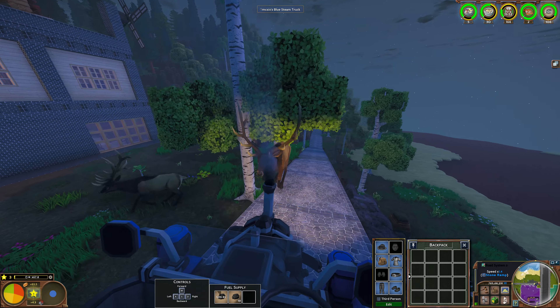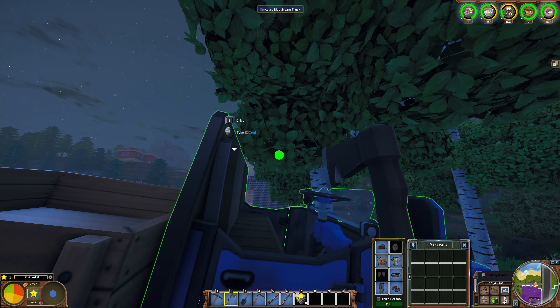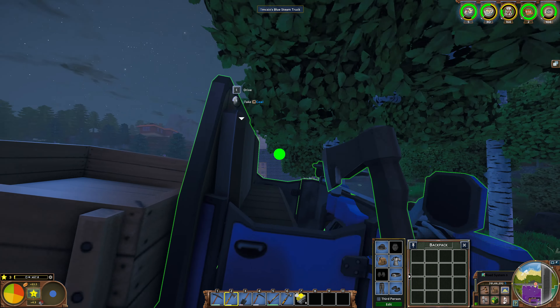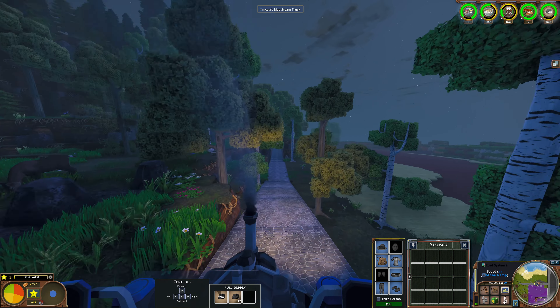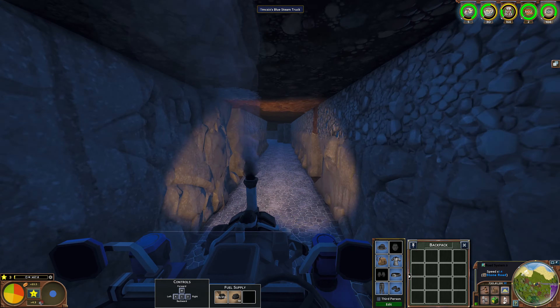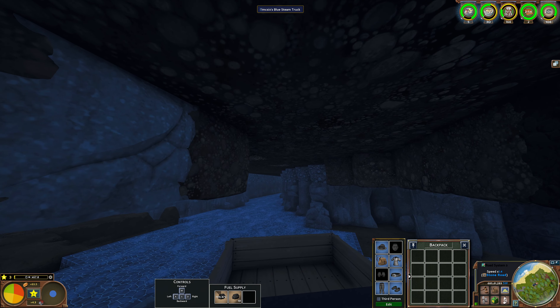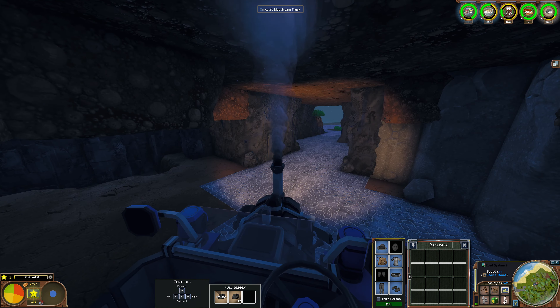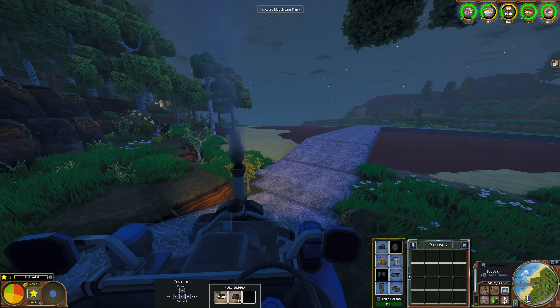There's a tree here that we're not allowed to do anything to, but it can be troublesome. So if we have any trouble getting out later, that's probably why. The tunnel goes through but it might have slight issues, so I'll make sure our hands are empty so I can easily dig ourselves out.